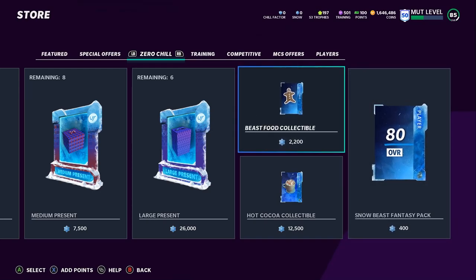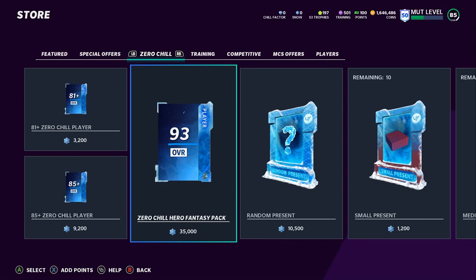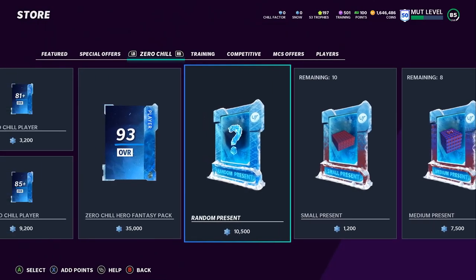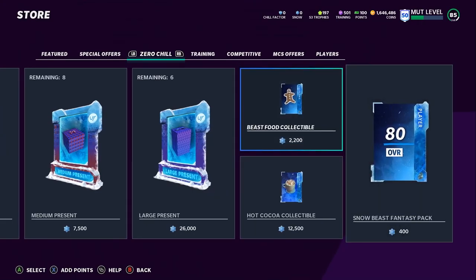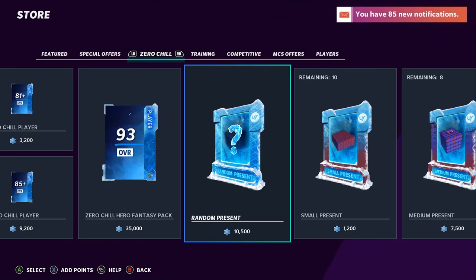If you're a budget squad, pick up the beast food collectibles and the hot cocoa collectible. Now if you're more of a gambler — I wouldn't touch the hero currency sets or the real world players, they're kind of risky. The biggest things here are going to be random presents, hot cocoa, peaceful collectibles, and the snow beast defense pack. If you have a lot of coins and can afford to mess around, open up like 10 to 20 of these and see if you can get some of the extra-large ones.